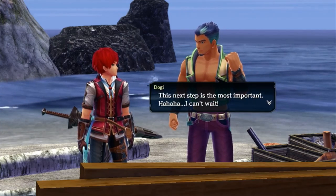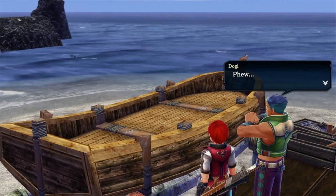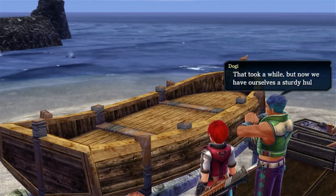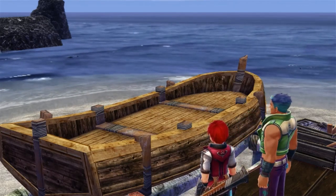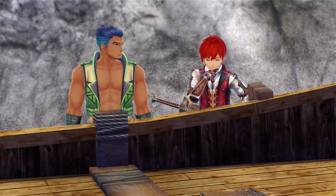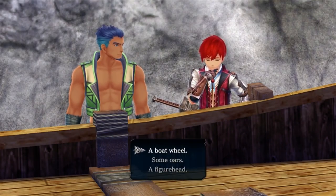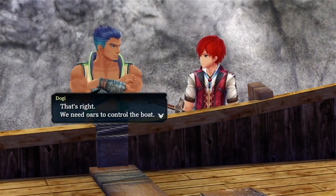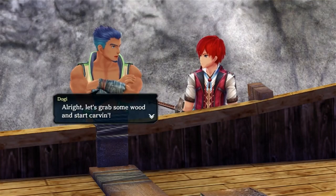This next step is the most important, I can't wait. Oh my gosh, this is actually a really nice looking little tiny boat here. Phew — that took a while, but now we have ourselves a sturdy hull. Wait a minute, it feels like something's missing. What is missing? A boat wheel, some oars, a figurehead? No, it probably needs oars — it doesn't need a boat wheel, we don't even have the rudder or whatever. It's definitely oars. That's right, we need oars to control the boat. Let's grab some wood and start carving.